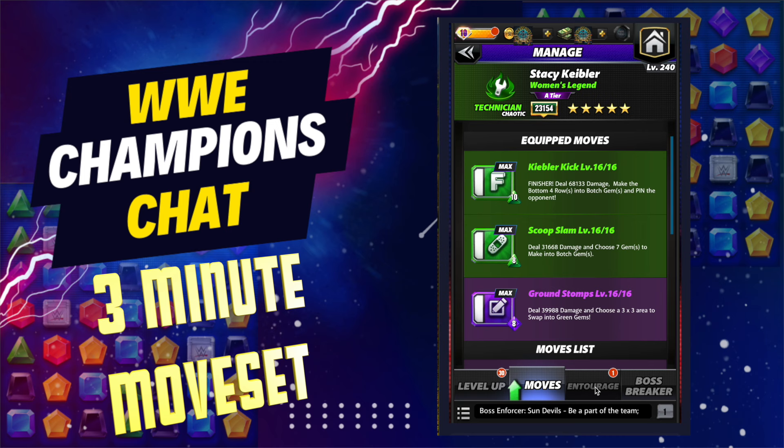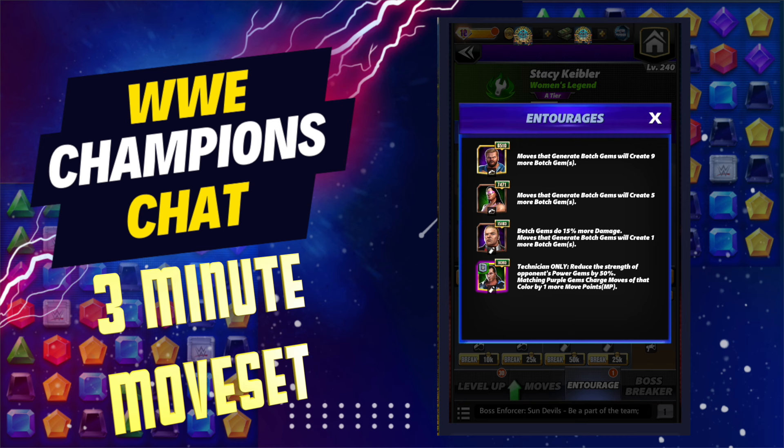My entourage looks like this: I've got Arn Anderson — a bit of an older trainer, but whoever you have that makes the most botch gems works. I'm going to create nine with him, five more with Bret Hart, then another one with my Blue Blood Triple H to increase the botch gem damage. Then I've got the King of Kings Pass, DX Shawn Michaels, to try to recharge my purple MP.